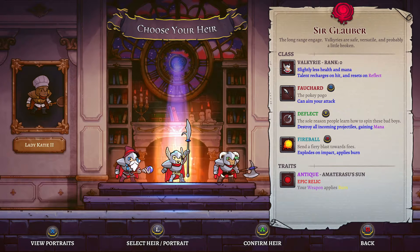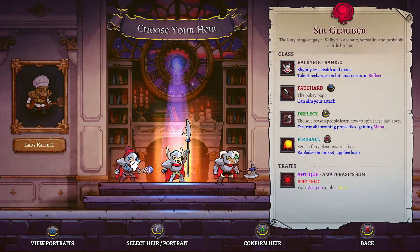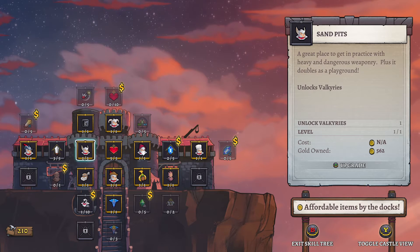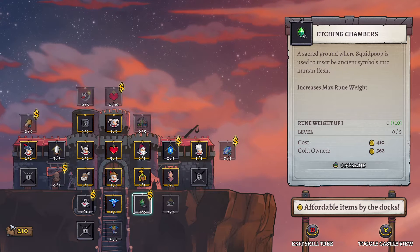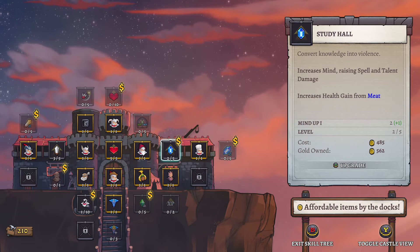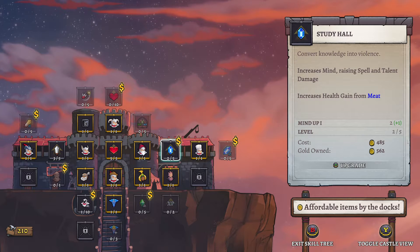What is up guys, Shinigami here and we're gonna continue our legacy. I'm gonna go ahead and choose Sir Globber because he has an antique Amaterasu's son - we're gonna burn him with our eyes. Our weapon's gonna apply burn so that's pretty good. What can we afford? Got the chef guy, extra weight, dummy open critical chance. What is this over here - maximum rune weight? I think we have room so may not need that right now.